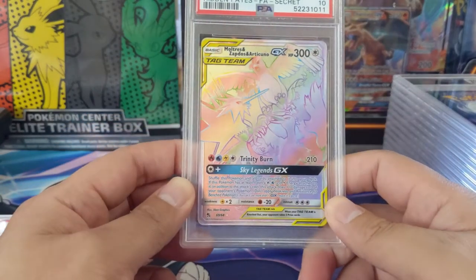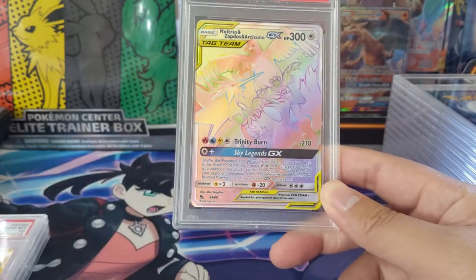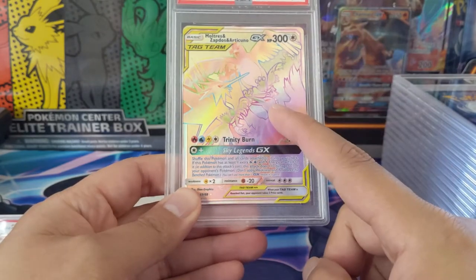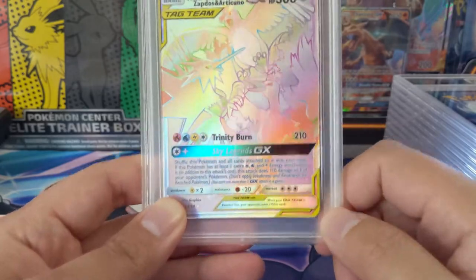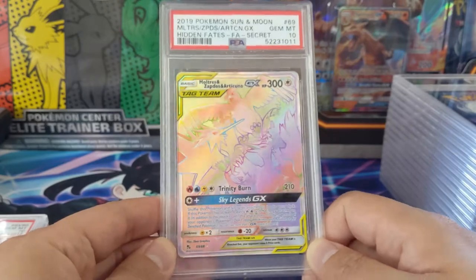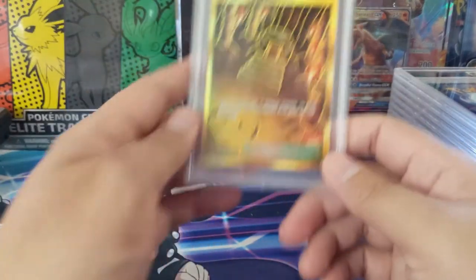The rainbow Birds — as far as rainbow arts go, I definitely like this one. It might be the only secret rare, and the art kind of fades with the rainbow effect — if you're not looking at it from the right angle you can barely see the picture. But we did get the 10. I don't think I have the stained glass Birds in this submission, but I already have some so I'm happy to lock up all the Birds.